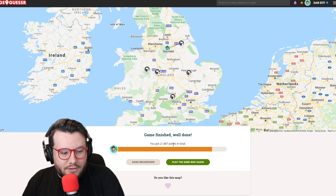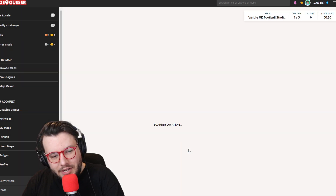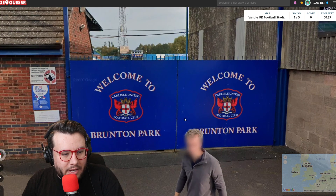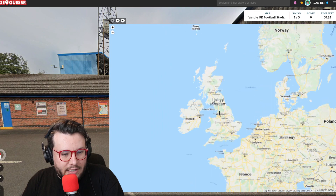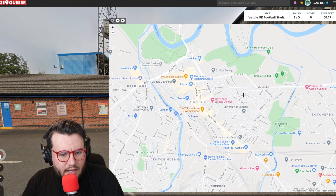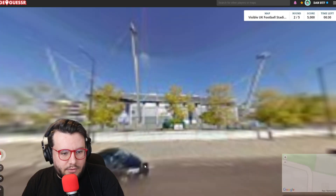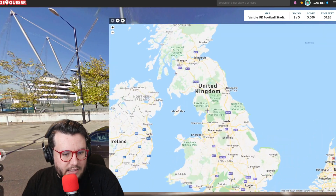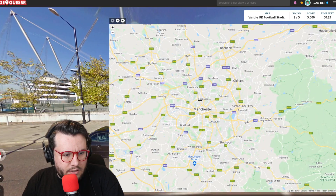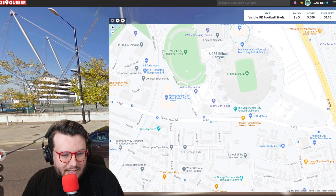We scored 21,887 on round one. Round two, the time drops by a minute — we've got 30 seconds now, still with a no-move situation. Let's see what we can get. We have Brunton Park, which is Carlisle United — we've had this in a previous upload. Let's go. We're there — four metres. First round is A-OK. This is Manchester... I think we're on the south side. Etihad Campus, Etihad Stadium — boom.